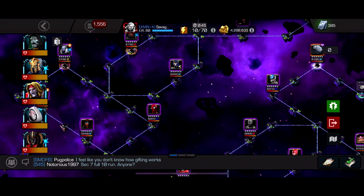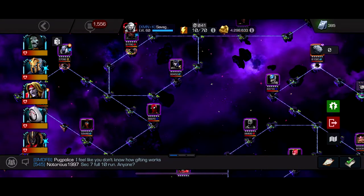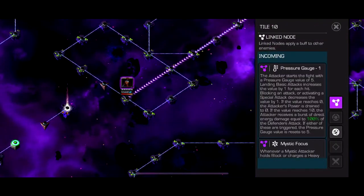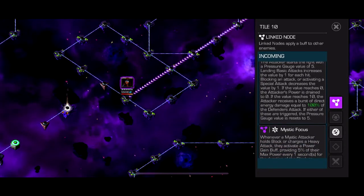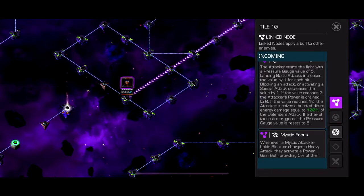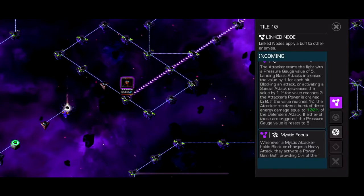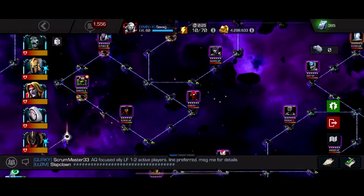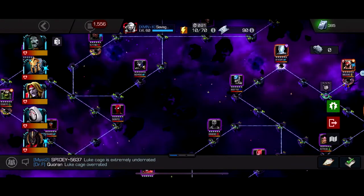A weird idea that came to mind: Iron Fist parry-heavy only, if you have a rank five Iron Fist, because his heavy nullifies furies. So parry to drop the Pressure Gauge value, then heavy to remove any Rage furies — parry-heavy Iron Fist might actually be a new meta for this. The path four boss is super easy though.